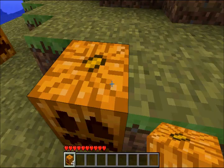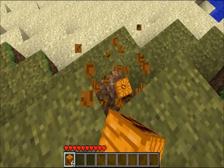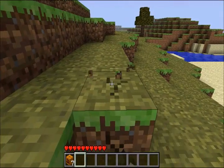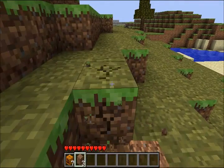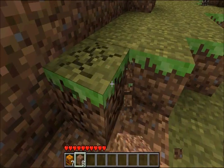Not only can pumpkins light up an area much brighter, but they can also light up in the water without going out, so it's really useful. But the first thing you want to do when you first join a world is collect some dirt. You want to get at least 10 pieces, because sometimes dirt can really help you in some situations.